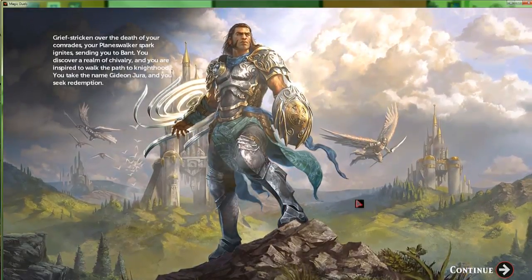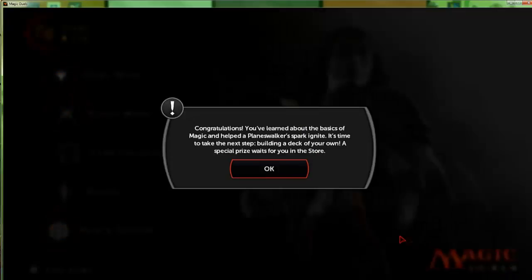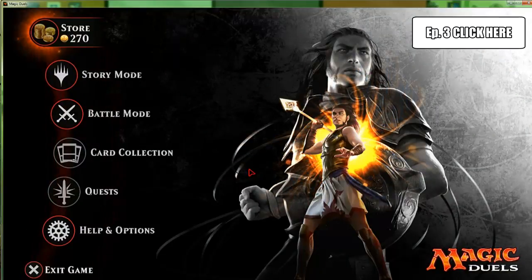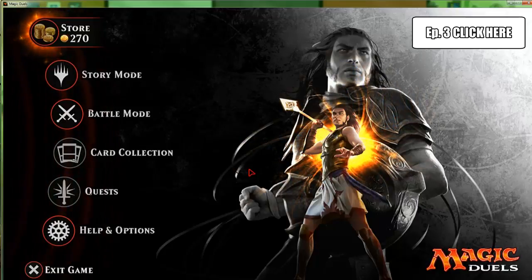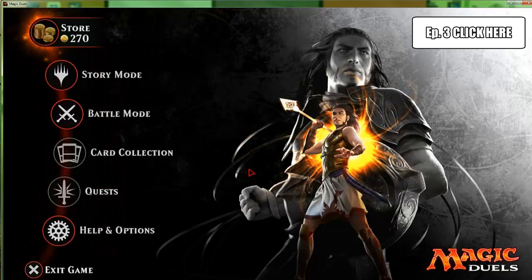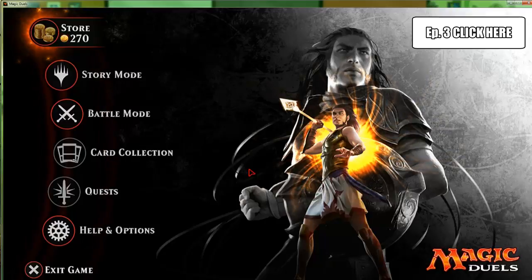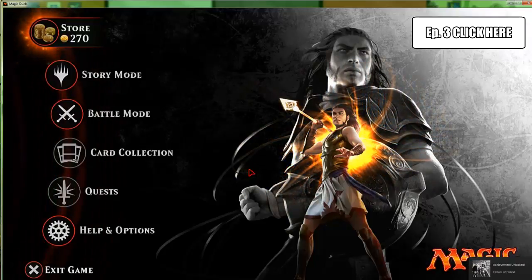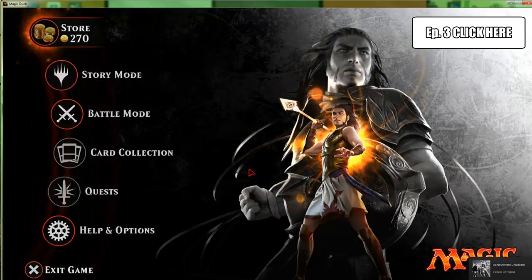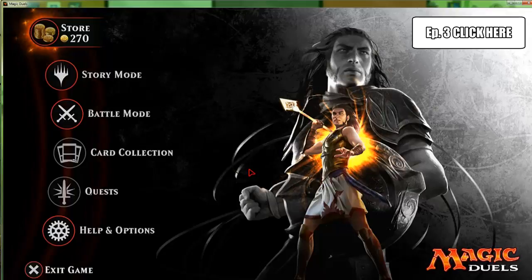He certainly is Gideon Jura, and that is certainly Alara. Congratulations — you've learned about the basics of magic and helped the planeswalker's spark ignite. It's time to take the next step — building a deck of your own. A special prize waits in the store. That will be waiting for you guys in the following episode. It's about time to call it quits here for episode two of this Let's Play for Magic Duels. So far I actually really like this game — it's definitely an improvement over the previous ones. Hopefully you guys can join me in more episodes. Thank you for watching, and until next time, peace out.